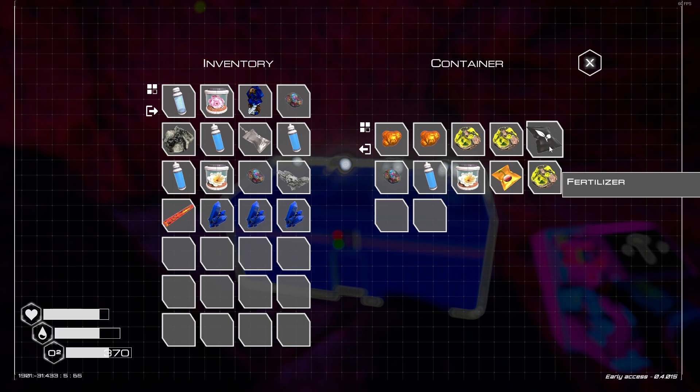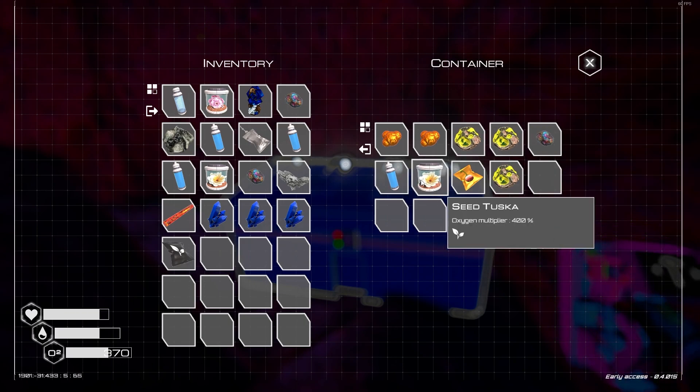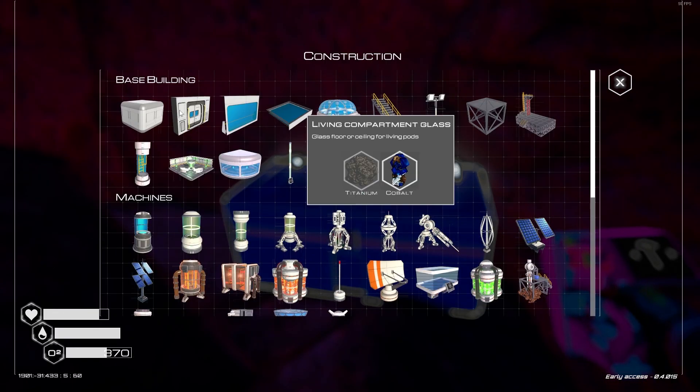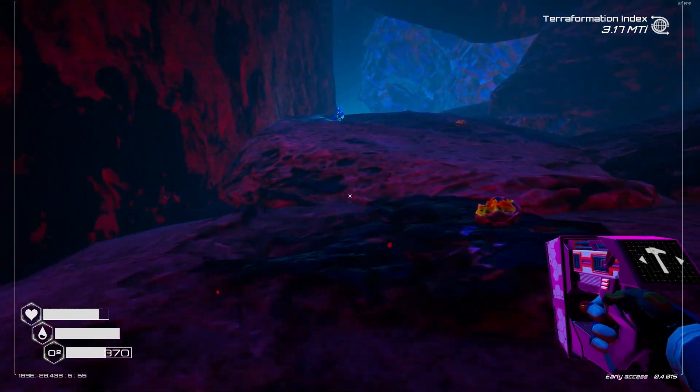That's a good haul. Fertiliser. I'll just drink that. Take the super alloy. Bioplastic nuggets, I'll take those. That was a good haul.